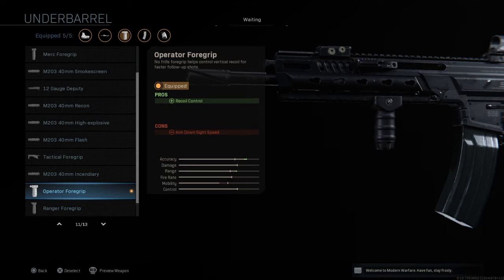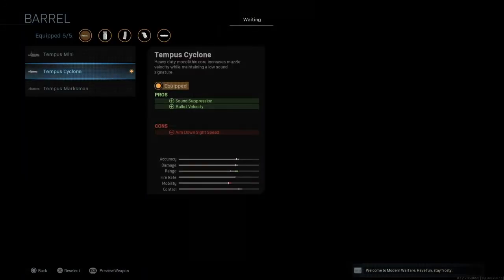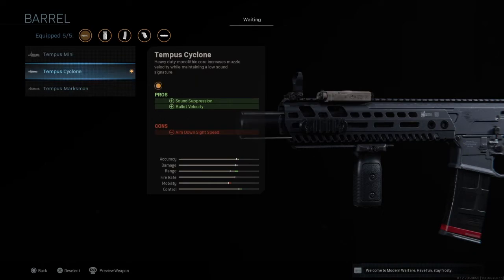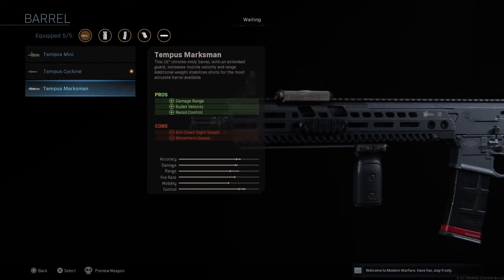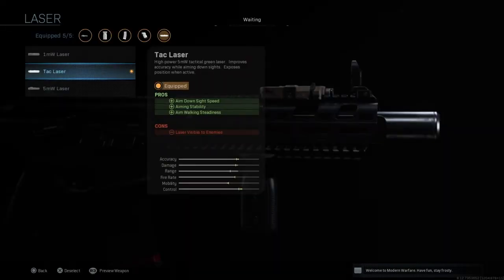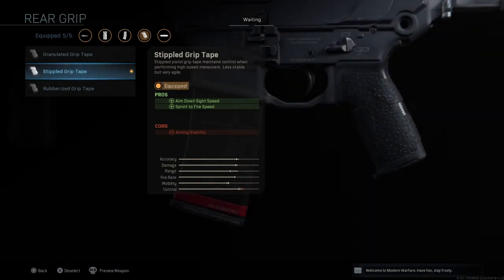Next up is the M13. The Tempest Cyclone barrel gives sound suppression and extra bullet velocity, helping you get kills at range more easily and suppressing your weapon — enemies won't see where you're shooting from. Next up is the Tac Laser, which increases movement speed and aim-down-sight speed. Then the Stipple Grip Tape, which increases aim-down-sight speed and sprint-to-fire speed — my favorite attachment.